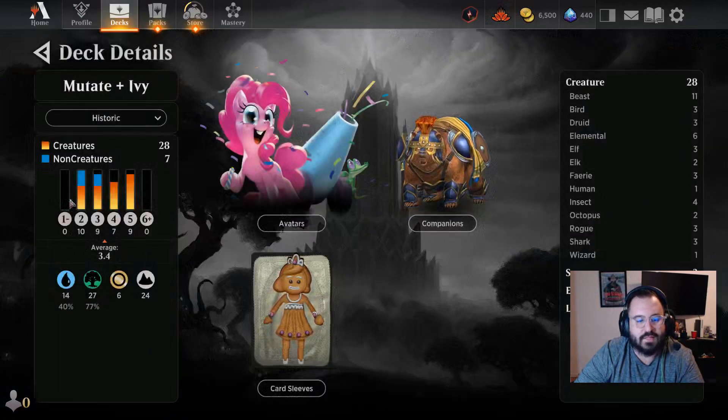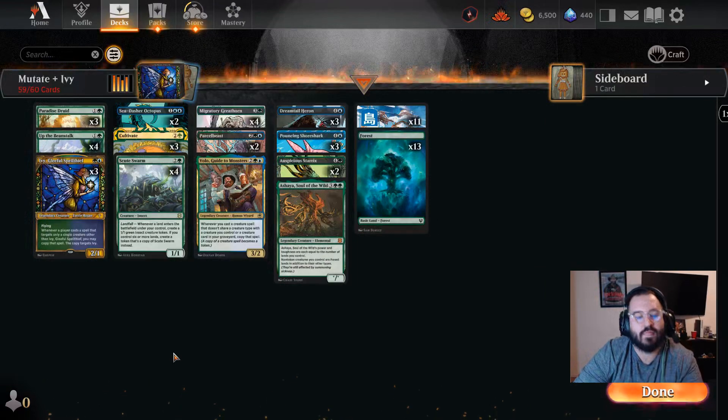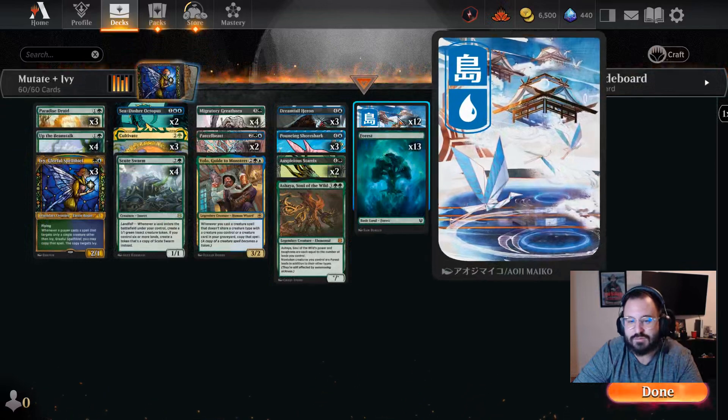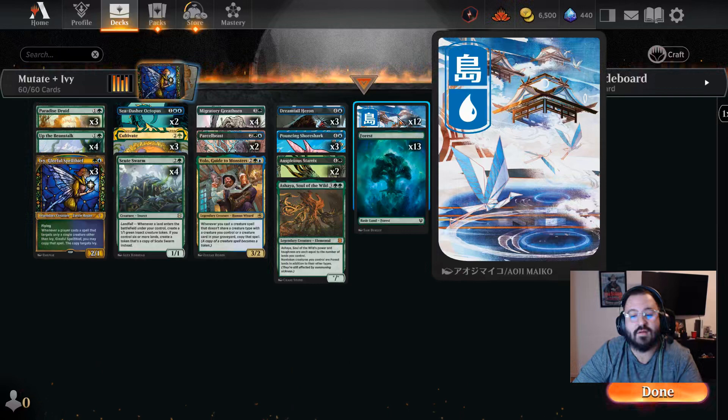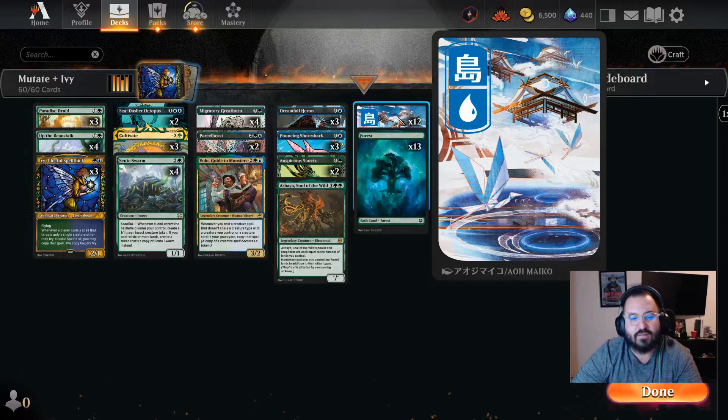We're currently sitting at 3.4 average cost per card. Generally my rule of thumb is if it's above three, I'll run 25 lands — so we're going to go that route and increase to 25 lands. Obviously you can tweak this based on what lands you have available. I know a lot of us don't have the wildcards to allocate for lands, but I think this is a pretty good deck. Let me know in the comments what you think, what cards you'd add, and let me know if you'd want to see gameplay. On to the next video!